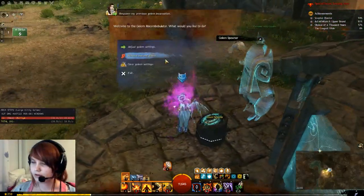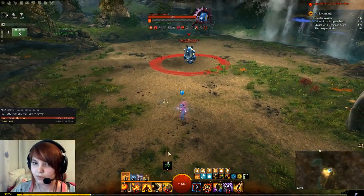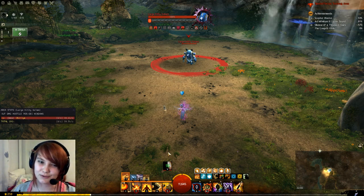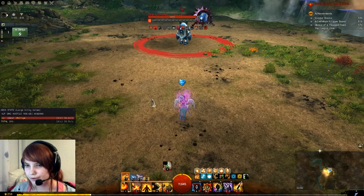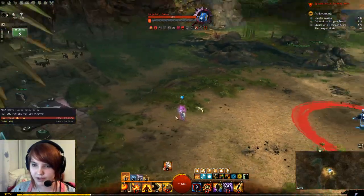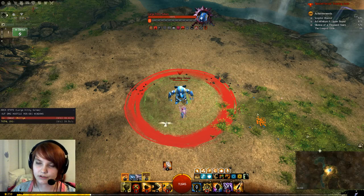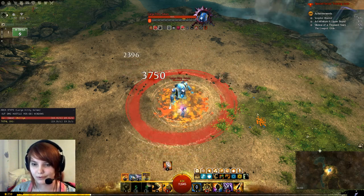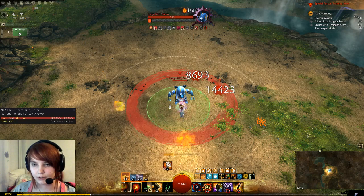Now let's move to the simplified rotation. This is great for Weavers who aren't fully used to the build and don't know all the cooldowns by heart. It's about 2k DPS less than the actual Weaver rotation, so you're not losing much. I'll show some of the rotation first and then discuss how it works. We don't go to Air because this isn't the opener.